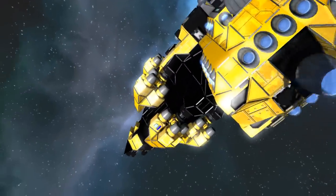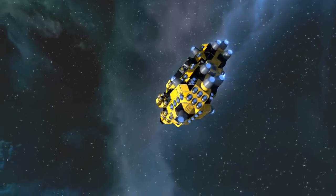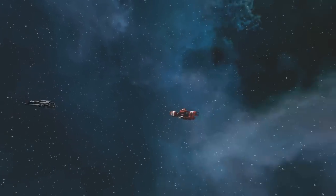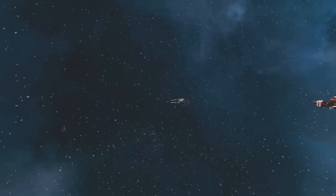Before we go too much into the details of what this thing's got on it and what it can do, let's do a little fire demonstration. Unfortunately today the workshop is playing up — I can't get anything to download, so I don't have much to kill my ship with. I've got the large red ship and my vulture, which is kind of fighter-sized.